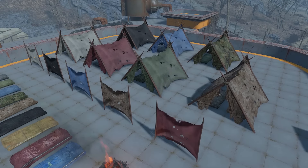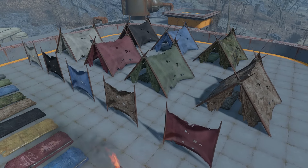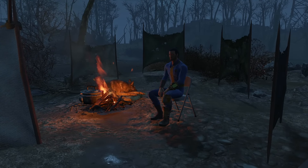All in all, Campsite offers a simple, customisable, and functional camping system for Fallout 4. There's certainly room for more, but thanks to its simplicity, it's highly compatible alongside other mods. It's also light on scripts, so you're free to install or uninstall the mod mid playthrough.